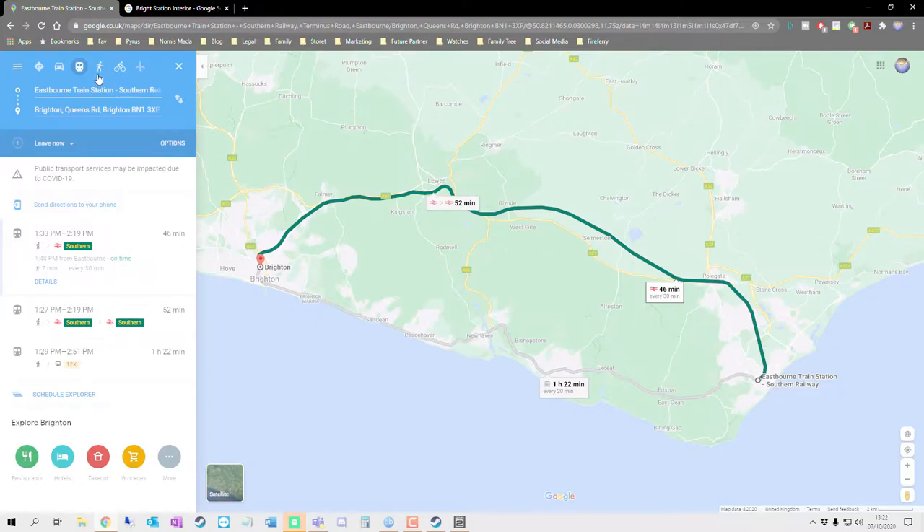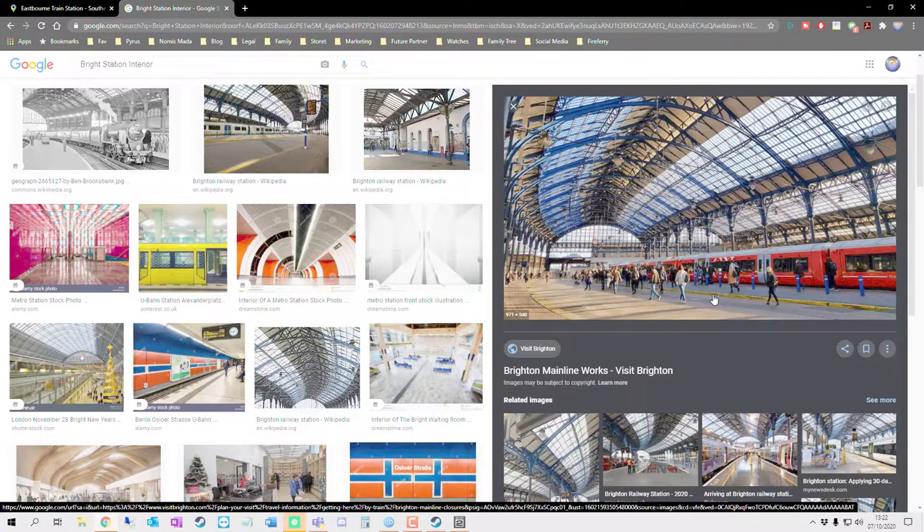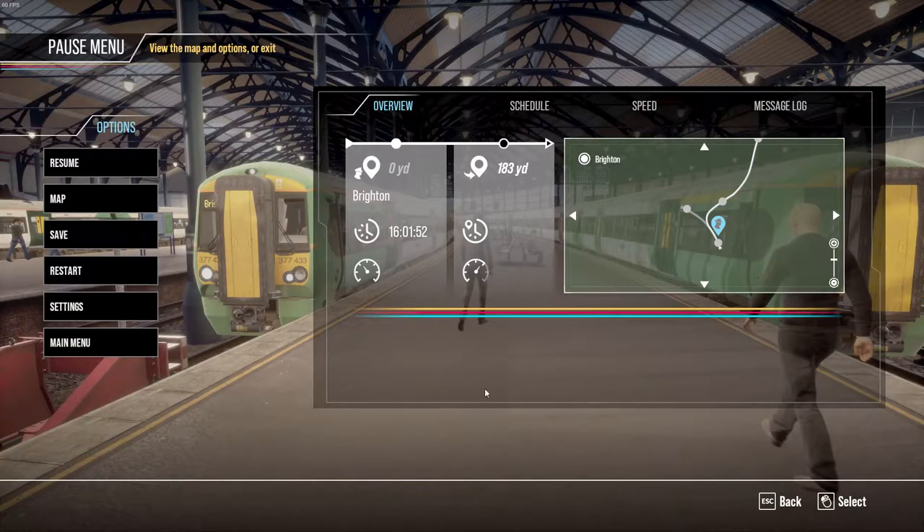Just to give you another example of how it represents Brighton Station — this is what it really looks like. They've even recreated the wooden floor. Some of the platforms are wood because the station is built on a hill. Rather than flattening the hill, they put scaffolding under the ground and put down very thick, durable floorboards, like from a pier. That's exactly what's been reproduced in the game, which is quite amazing — the attention to detail.